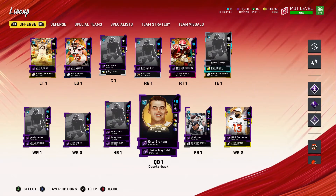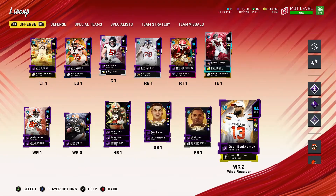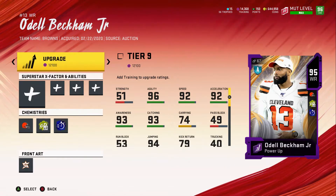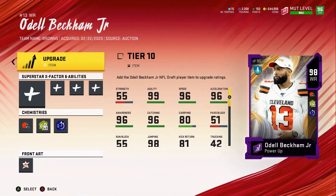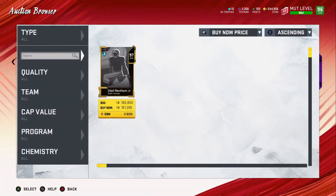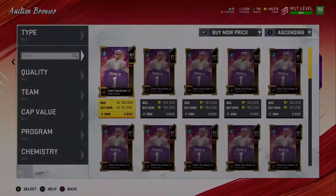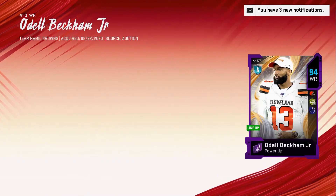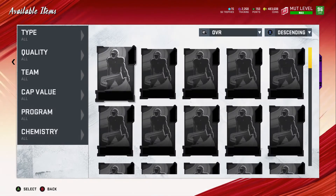Most of our upgrades have been on defense lately, but now it's finally time we upgrade Odell Beckham Jr. It took them quite a bit to drop the card, but they finally did — at 161 right now. Yes, please. He should have 99 speed, if I'm correct, which is going to be a lot better. It should be a 99.